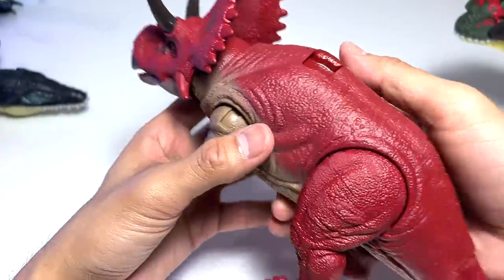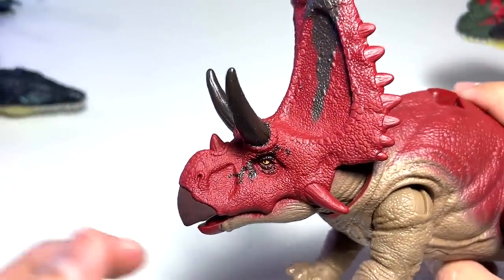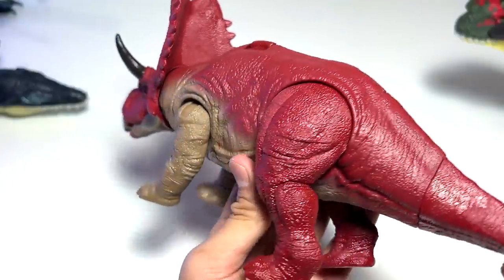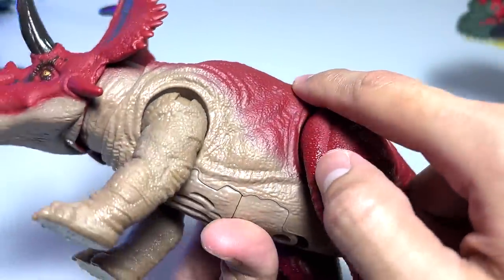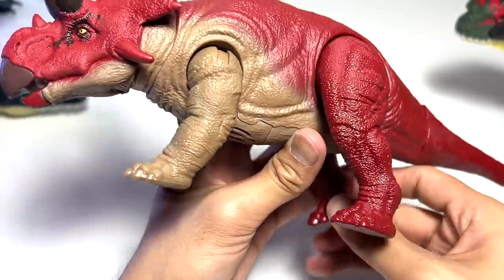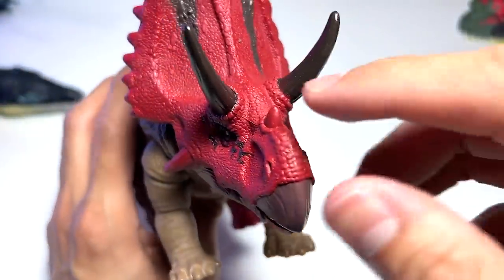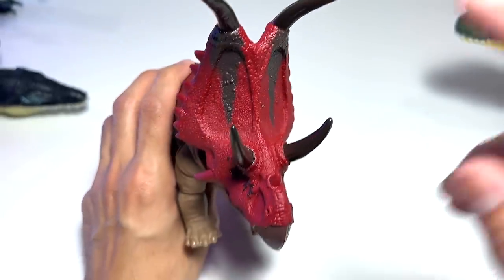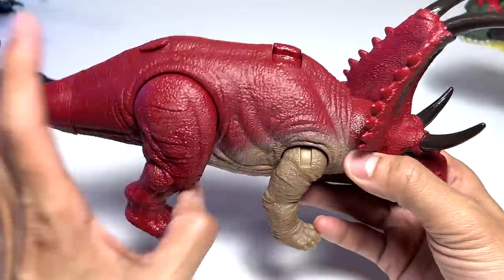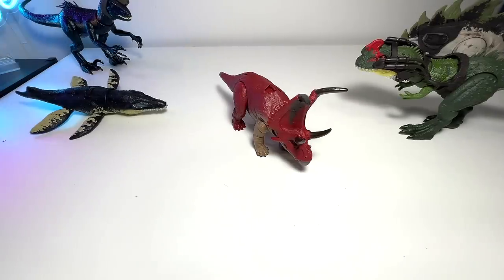There's basically just articulation and playability when it comes to the head. I'll say this figure is looking very nice - I really love the color combination. It has like a maroon shade of brown on top, and below it has more of a cream-colored brownish tone, very nicely done. I would prefer the toe claws to be painted, but overall I think this is looking fantastic. I actually missed this little tiny horn right here, which means this ceratops actually has a total of seven horns.